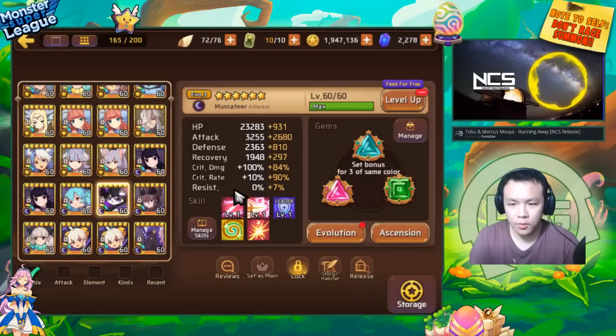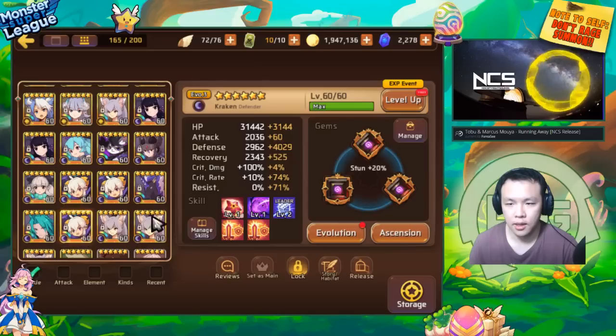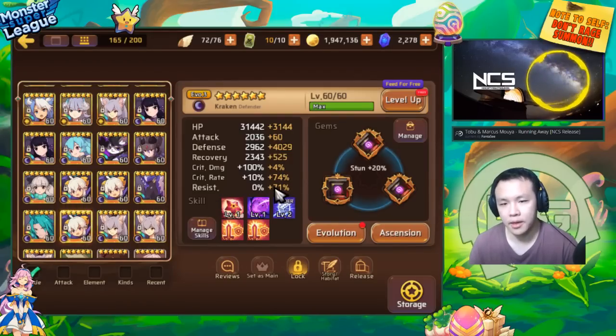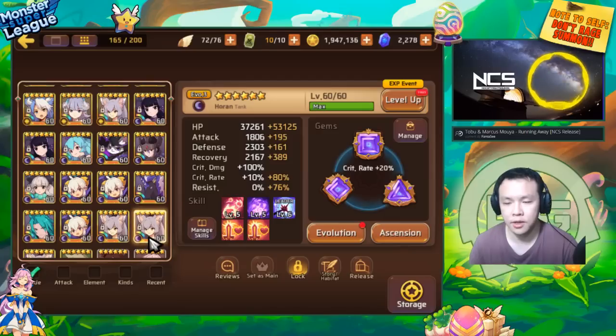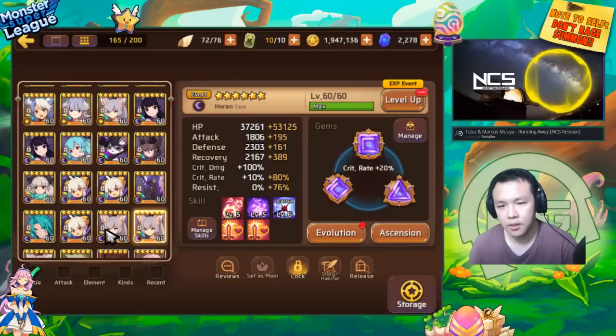The reason most people don't use resistance gems is because it does cap out. So if you want a monster at its maximum potential, you want a monster that has high resistance mostly made up from substats — especially if you're using them for PvP where stats are very valuable. Boosting your resistance purely from substats is much more important.